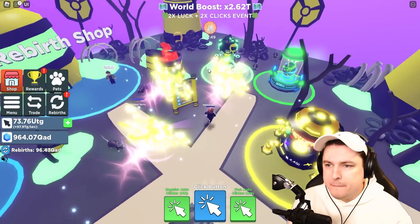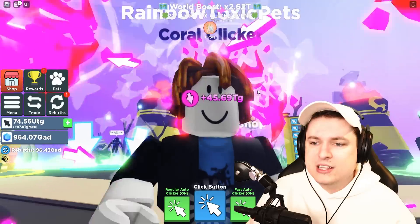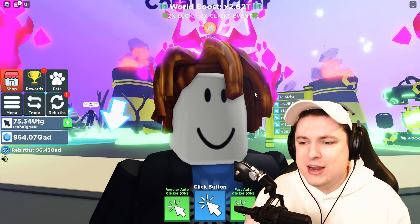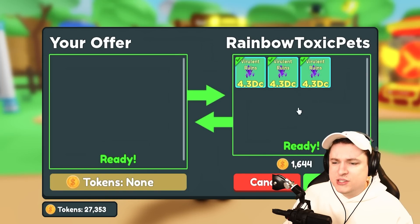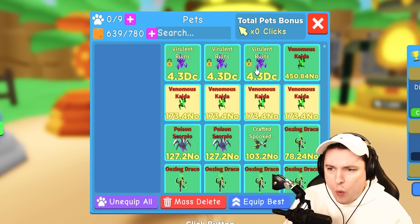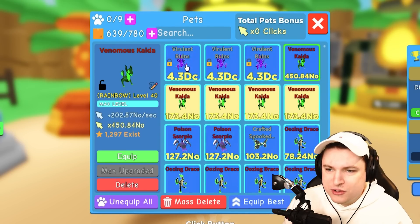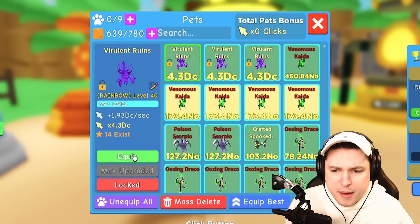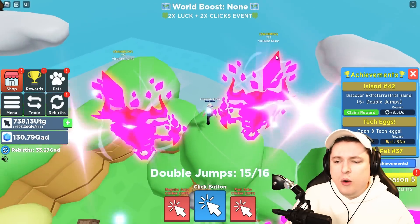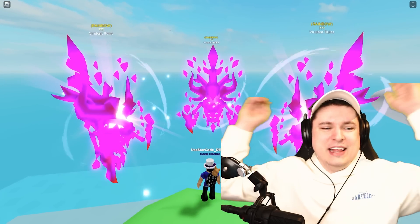We have the best secret pets — a full team of them on this noob account, which is absolutely crazy. Now I want to drop these pets on my main account so we can see them in YouTuber mode and get some extra clicks on the main. Quickly trading over the pets — look at that, that looks absolutely crazy. I'm super happy we got these turtles right here. Virulent runes, all of them in my inventory. That is absolutely crazy — 4.3 DC, 14 of these bad boys existing.